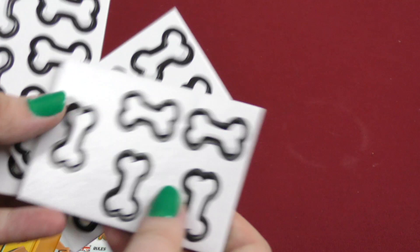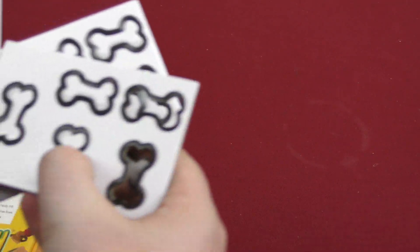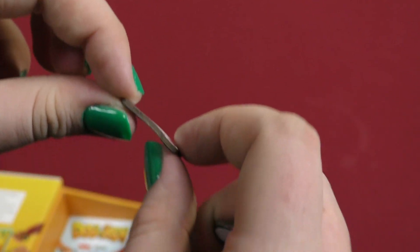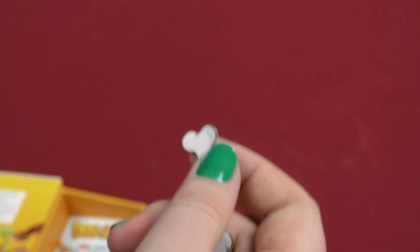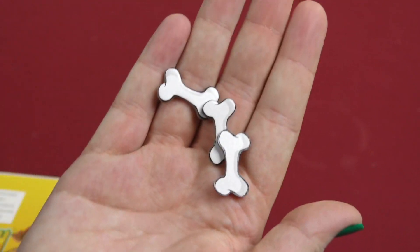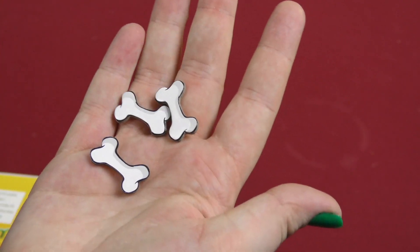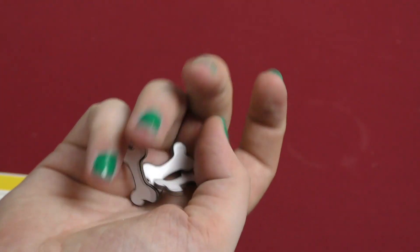We got bones - punch-out bones, where you just punch out the piece. Oh, these punch out really nice! And the quality of the bones - they're bendy. Don't bend the bones; bones should not be bendy. When you punch them out they kind of have that cartoon look, which I think is cute - it's like a faint black outline. I like the look of them, the quality not so much.